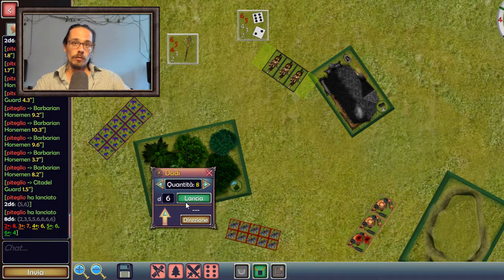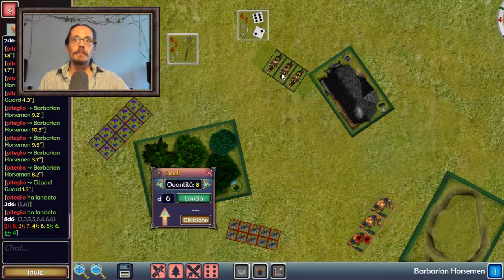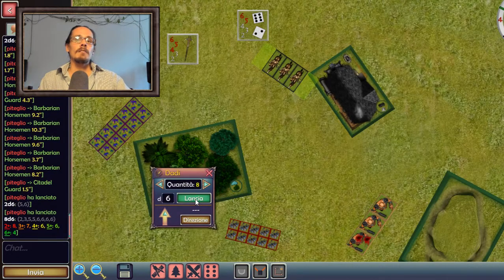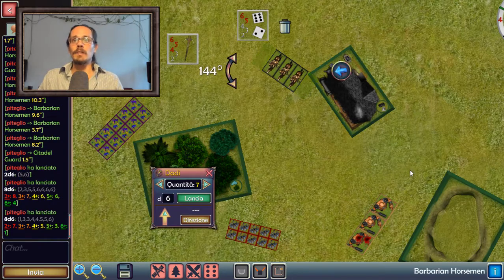Six here and two for these two other guys means eight total. Eight out of ten — that was a really nice roll. Now we have to see whether they wound. The flintlock axe has a strength of four and the barbarian horsemen have a resilience of three, so strength minus resilience is one, meaning I'm wounding on a three-plus. I take these eight dice and roll, looking for three-pluses, and I make seven. Wow — ten dwarves shoot, eight hit, seven wounds.